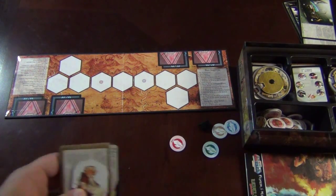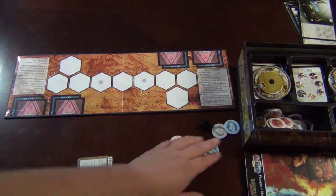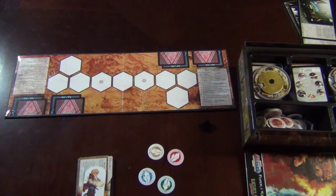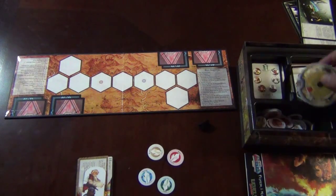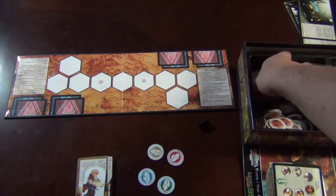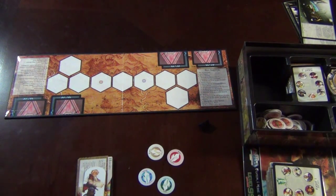We're going to go through Hikaru as our example. He has four tokens for Fire, Earth, Water, and Wind. When you pick a character, there are three difficulty levels: basic, intermediate, and advanced. It's very useful when you first start playing to pick a basic character — even if you're familiar with modern board games, it doesn't hurt to start with somebody from the basic set.